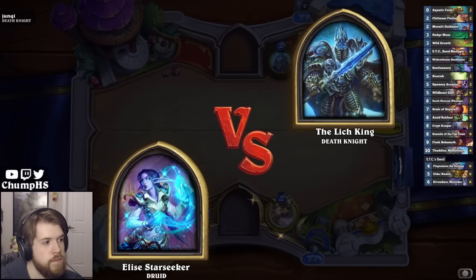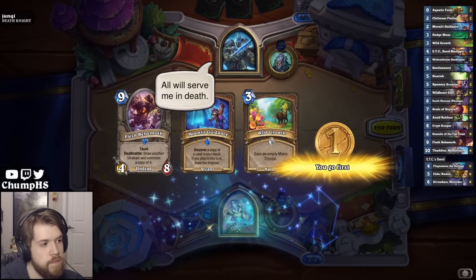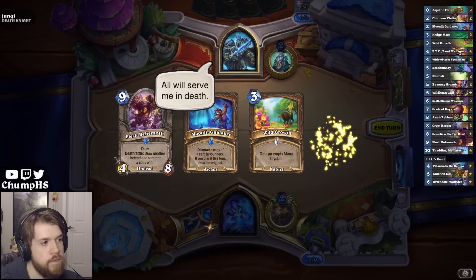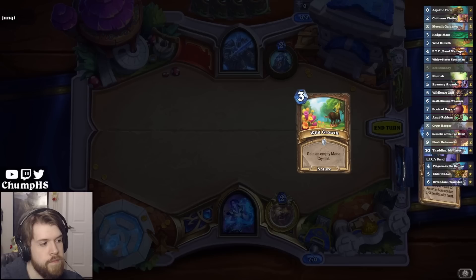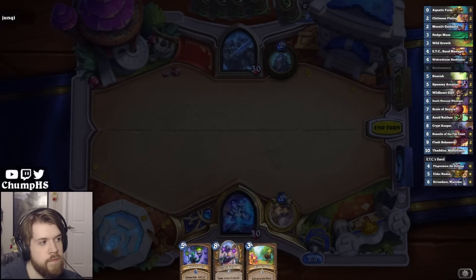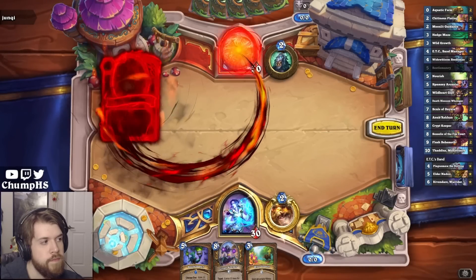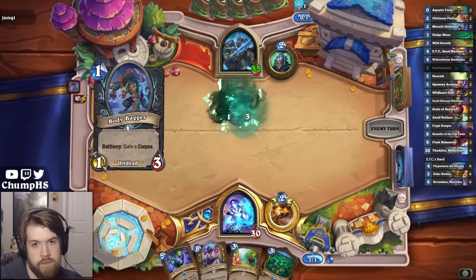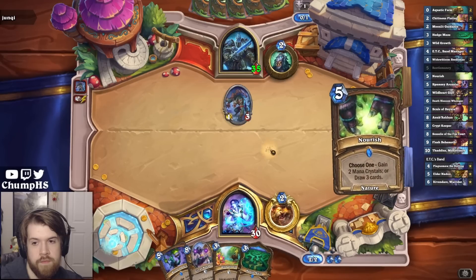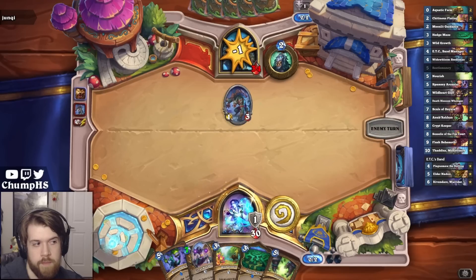Elise versus the Lich King - will serve me in death. Class is in session. Love a wild growth. Growth and Hedge Maze are both nice to have. Growth into Nourish, you say? Don't mind if I do.